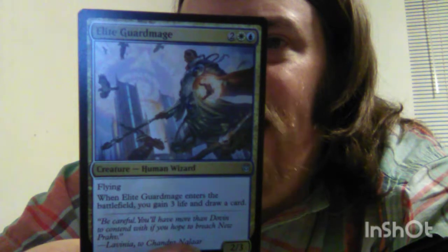Then there is the Elite Guildmage — a four mana cost, one blue plus one white, Human Wizard with power 2 and toughness 3, with flying. When it enters the battlefield, you gain three life and draw a card. If you use Teferi's Time Twist with the Elite Guildmage, that enter-the-battlefield effect happens twice. Flavor text is a quote from Lavinia speaking to Chandra Nallar: 'Be careful, you'll have more than Dovin to contend with if you hope to breach New Prahv.'